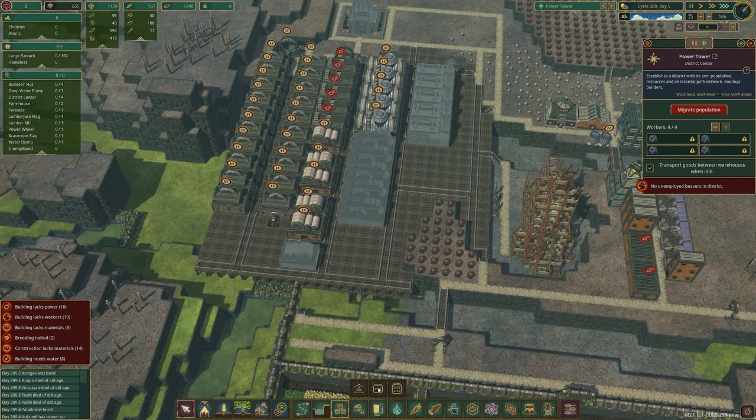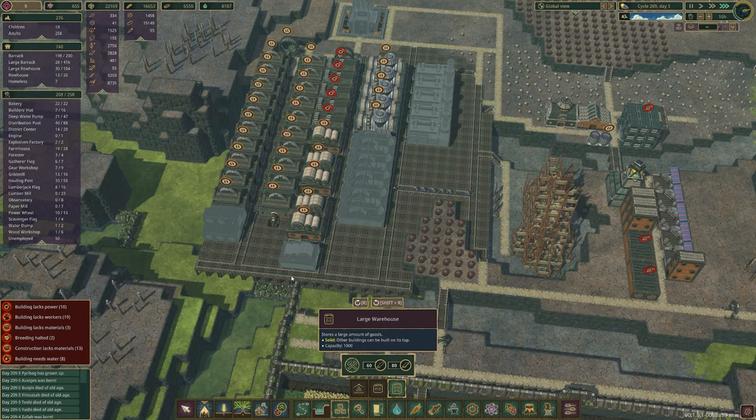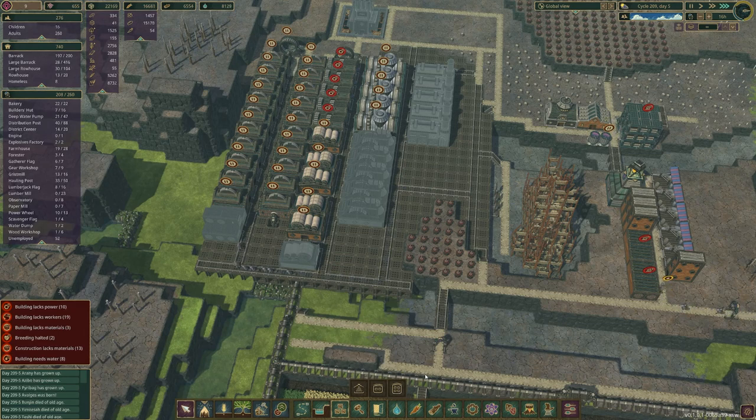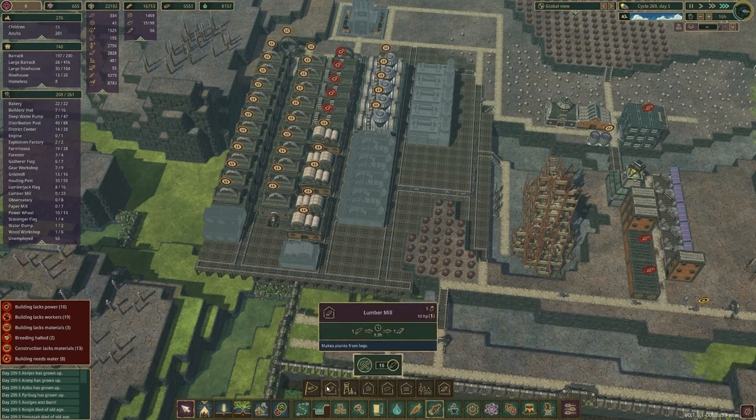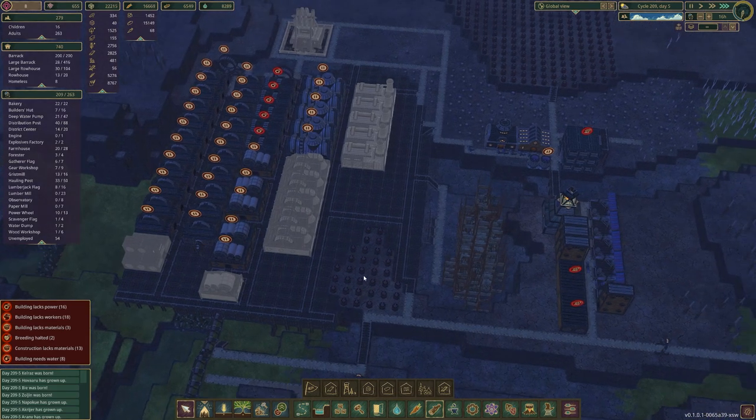I want to put storage here and make it specific to each production. In the update, another good thing is they've added production times — you can see at the bottom it takes 1.3 hours to make one plank and 6 hours to make one gear. So maybe five plank mills can power one gear shop without a backlog and still make extra planks. We may not need as many as I thought, but we've got a lot of things needing planks, so we'll do the math later.